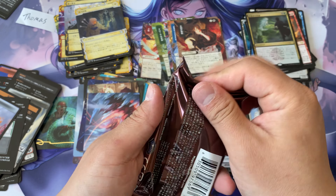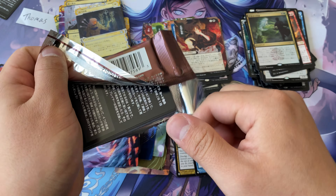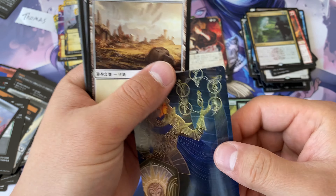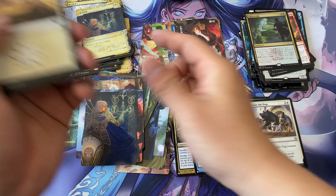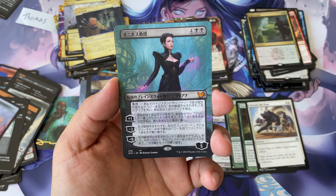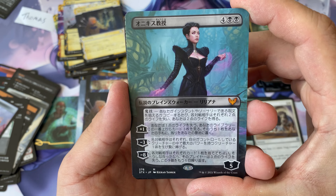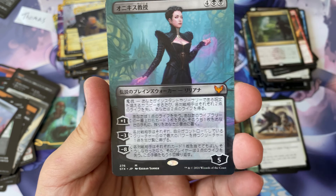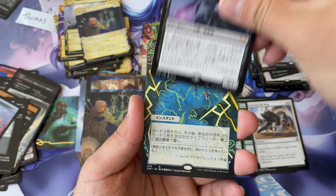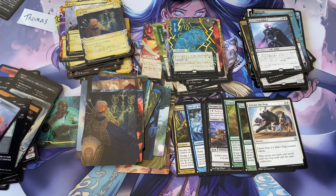Last pack — let's get another mystical archive alternate art, that would be excellent. It's our art card — I think that's Rejuvenate. Last pack: we got the Lily — I mean, Professor Onyx. That's actually really nice to end with. And another rare: a Reek Lore Mage, as well as a Brainstorm and a foil campus.